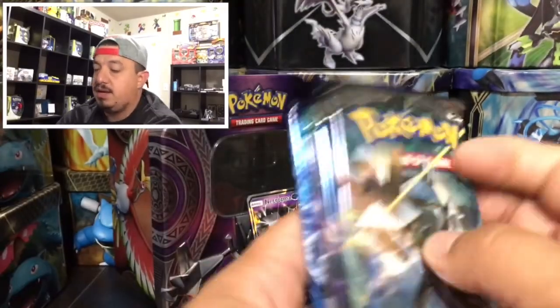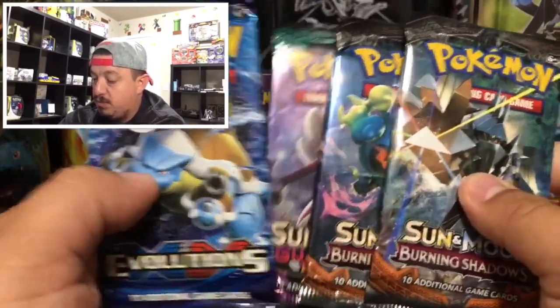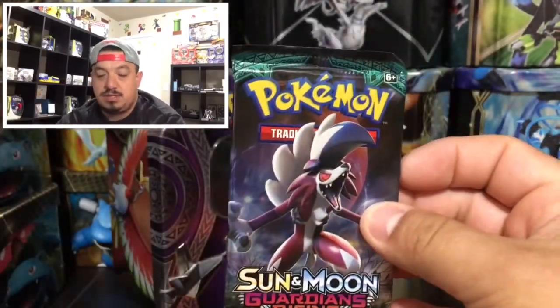We have a TCG code card for the tin - we're gonna give that one away randomly throughout the video. We have two Burning Shadows, one Guardians Rising, and one Evolutions. Let's start off with Guardians Rising and see what kind of pulls we can get today.